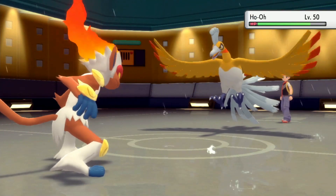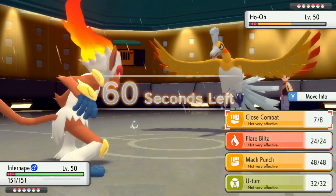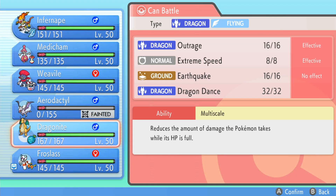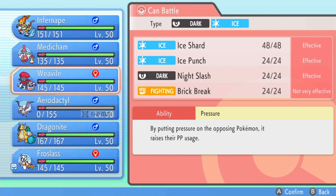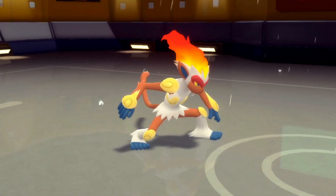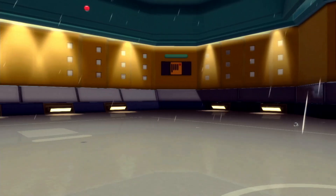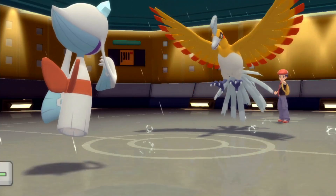Look at that damage. I'm going to switch out into Frostlass. They do Earthquake - cool. I think a Thunderbolt should do it; Ice Beam probably does it too honestly.